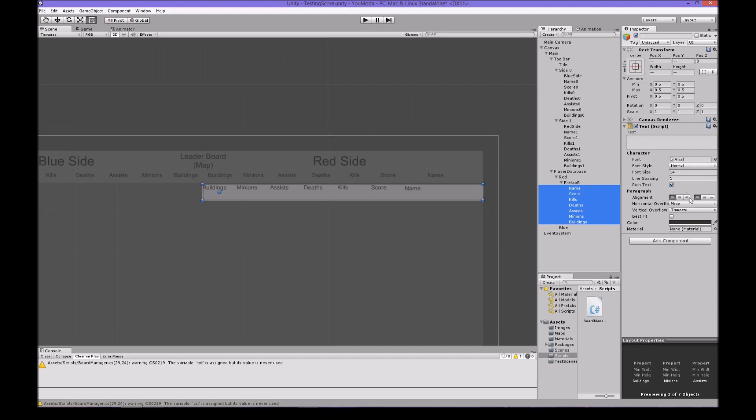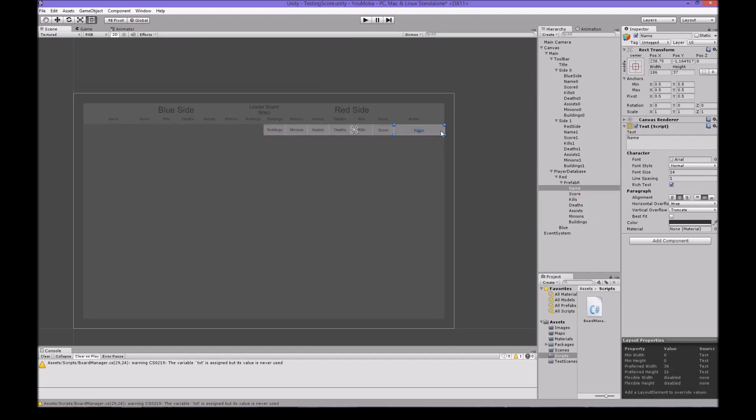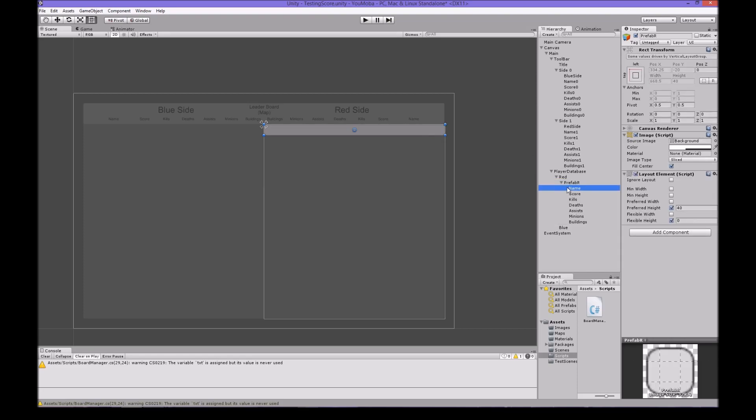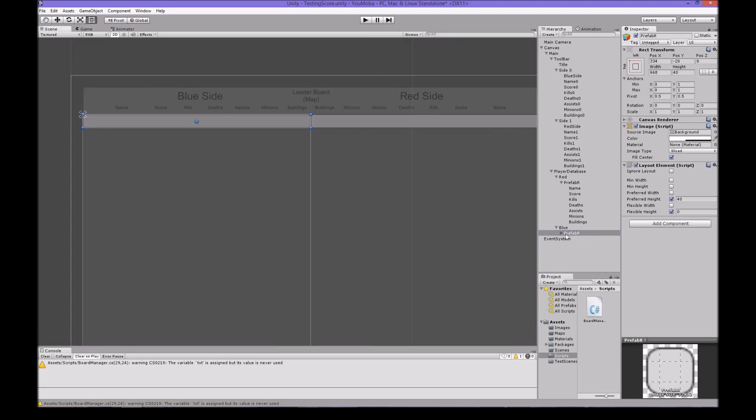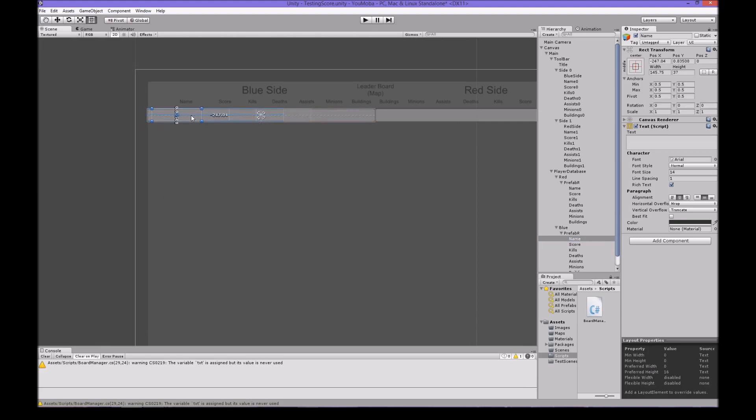We can pop all these things down here and make them all middle. The main text will be a bit shorter and we'll push it back. We can make all this text nothing, because we'll fill it with actual data in a second. That's it - then we just get the prefab and copy it. It does that but it's fine, then we just move it to Blue. So Name now goes here, Score goes over here.